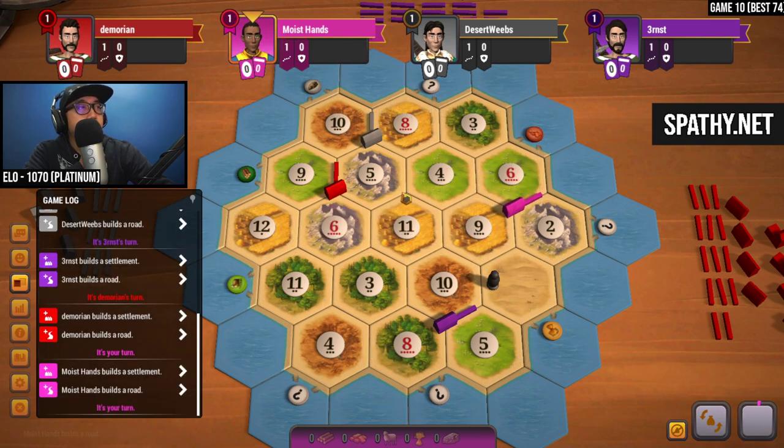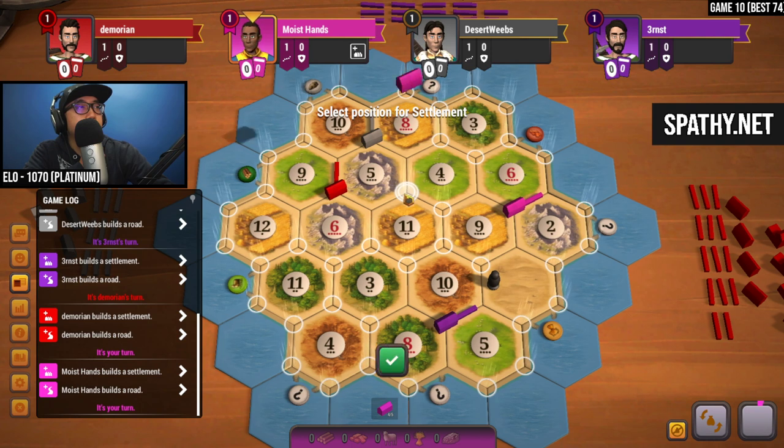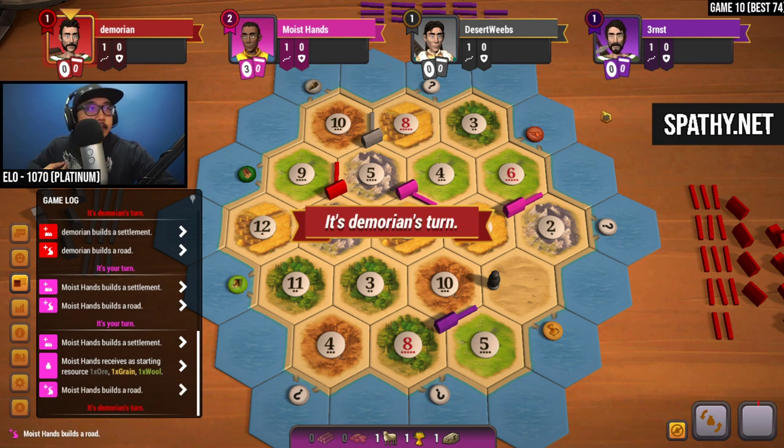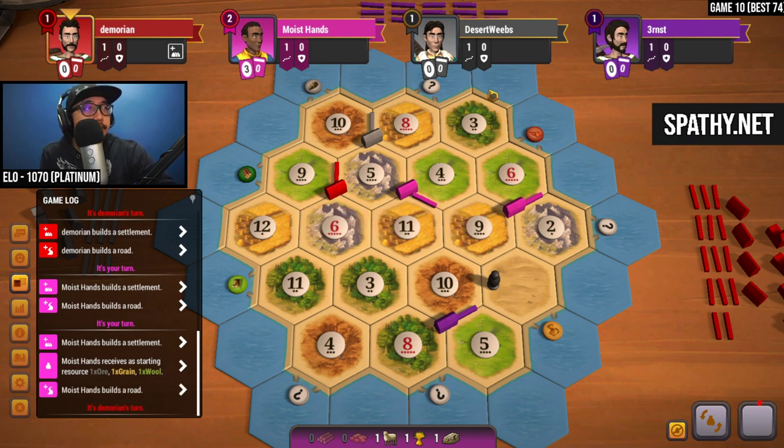Taking this and then taking this as well, so we have a variety of numbers and get to buy a dev card starting out. Why not just do it this way? Great sheep production, decent wheat production and ore — it could be better, I could have tried taking this 6.11.3 as well. But overall I'm happy with my placement — we got a wide variety of numbers and still having 6.9.5, which are ideal numbers. Feeling good about it.